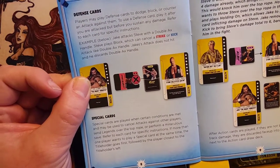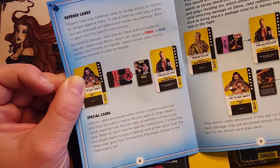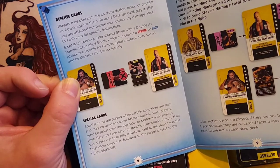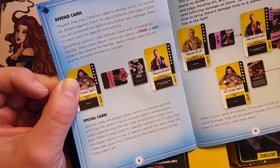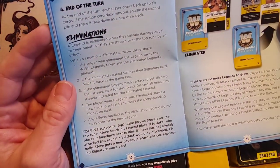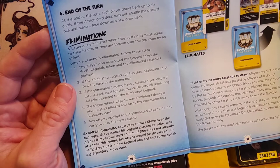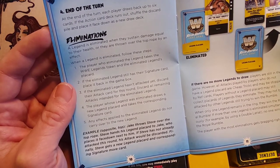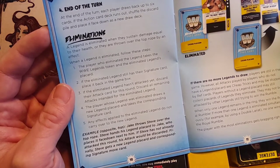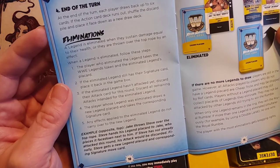Players may play defense cards to dodge attacks, block, or counter an attack against them — play it after your attack but before you sustain any damage. A legend is eliminated when they sustain damage equal to their health or are thrown over the top rope by an effect. When a legend is eliminated, the player who eliminated them takes the WWE Legends token and the eliminated legend's placard. If the eliminated legend still has their signature card, place it back in the game box.